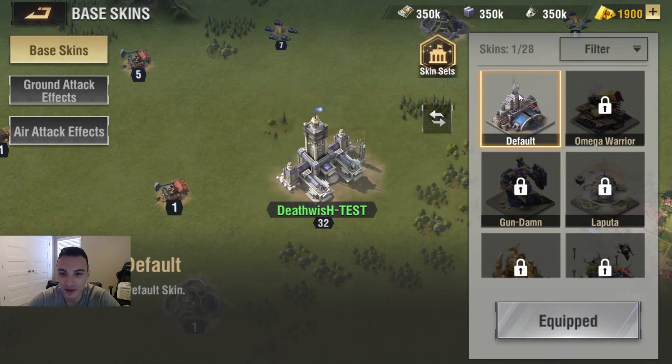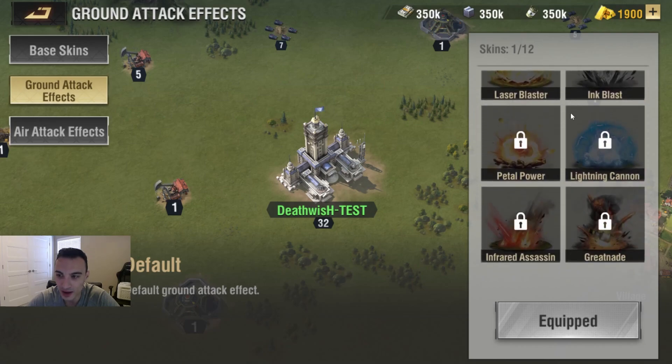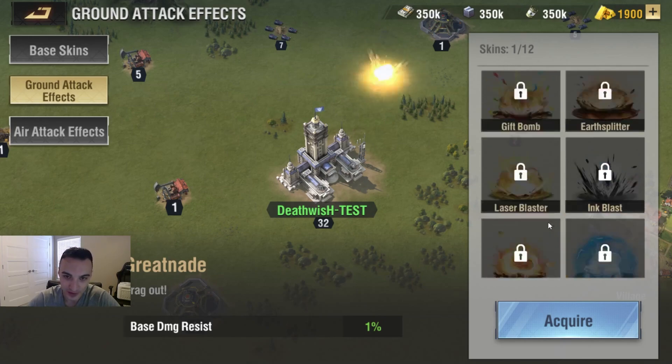Let's click out so you guys have a better idea. So we've got Greatnade here — this is a ground attack effect. It looks almost like a Molotov cocktail kind of thing.